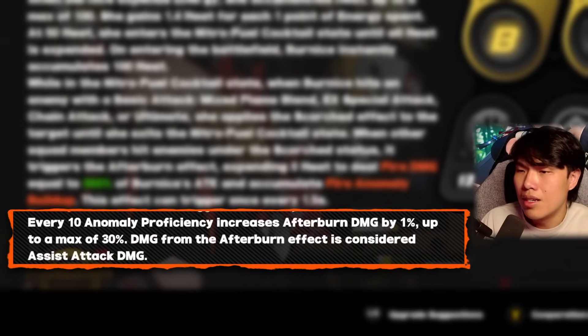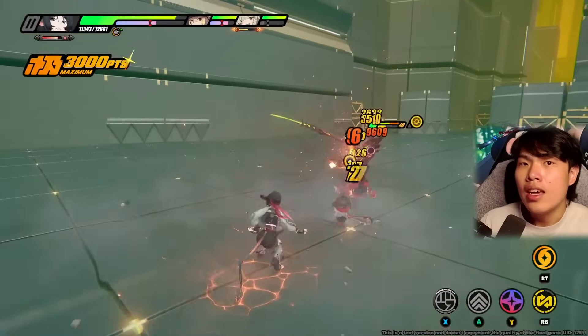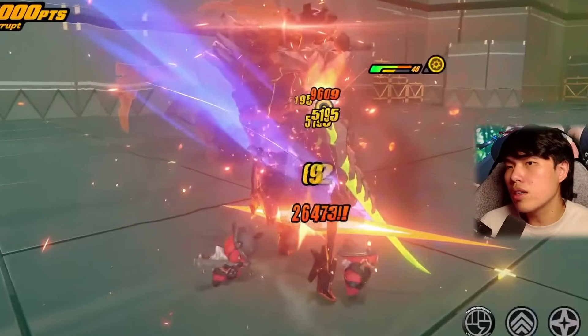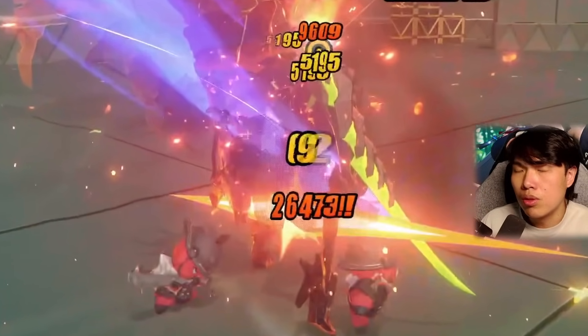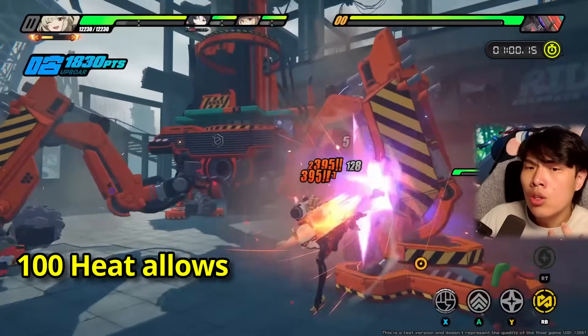The Afterburn damage is considered assist attack damage — importantly, it is not classified as anomaly damage, so it can crit. I've noticed this additional Afterburn effect does in fact crit. I'm not certain if it's tied to burn crit rate or crit damage specifically, so further testing is needed. Generally, you still want to build anomaly efficiency and anomaly mastery alongside some crit rate, which I'll explain later. At 100 maximum heat, she can trigger up to 13 Afterburn hits, each triggering once every 1.5 seconds.